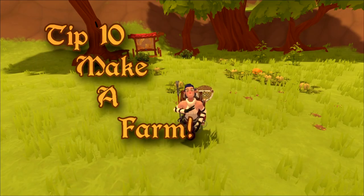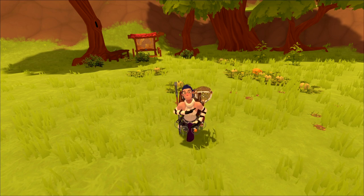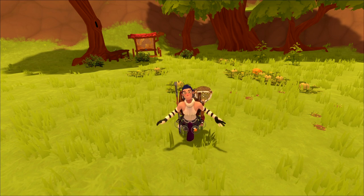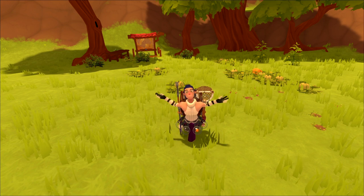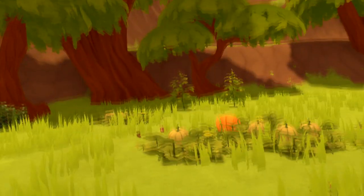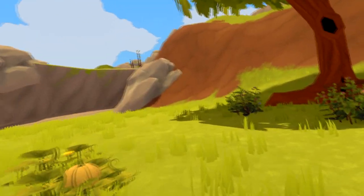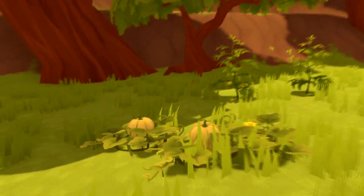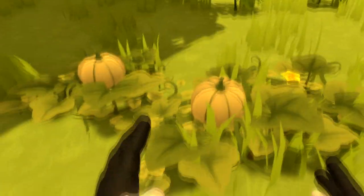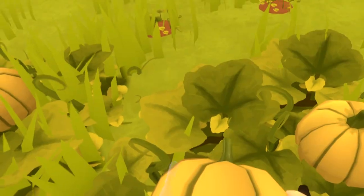Tip number ten — my personal favorite: make a farm! I always find myself running out of food and there are no sprinkles to be found. Making a farm is simple and easy. I have pumpkins, tomatoes, and blueberries. I prefer pumpkins as they are the easiest to grow, but they do require the longest growth time. As you can see, we currently have one that's ready to be picked.